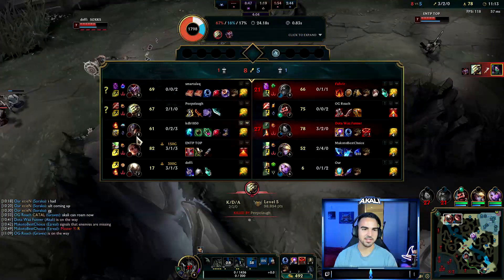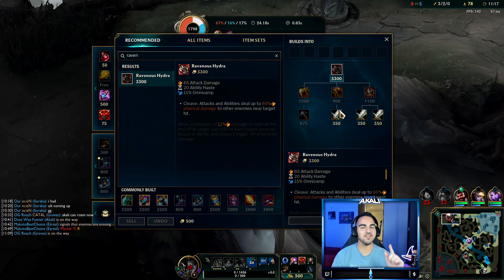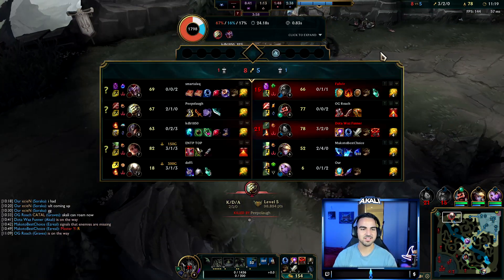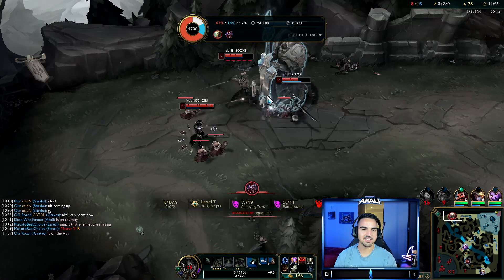We don't have a team, but they do. But that's okay — because once we get this Ravenous Hydra, we don't need a team. Akali can roam now. I think our team is mad at each other. I'll see you guys in a second.